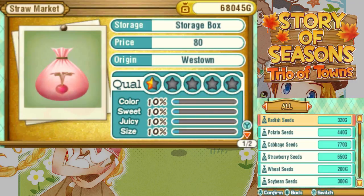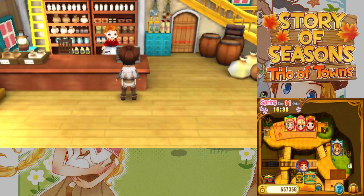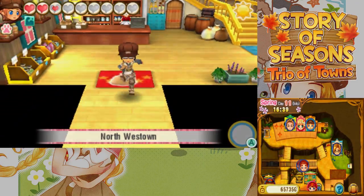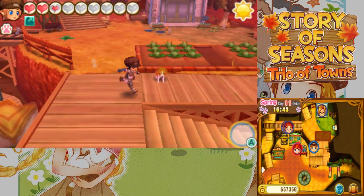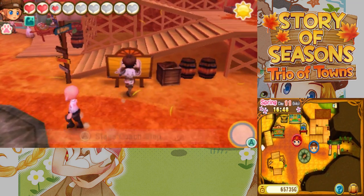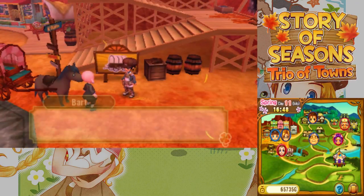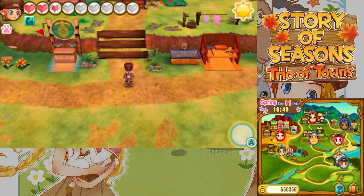Actually, we can just get by with one patch of grass now that I think about it — we don't need two. What do I want to plant there, then? Cabbages, cabbages. Alright, that should be good. Let's go home. There's nothing else I really need to do right now. Is Stephanie around? I don't see her around. I'm just gonna fast travel home — I don't feel like walking. Take me home, Bart — in your instant teleporting carriage. Okay, we're home.